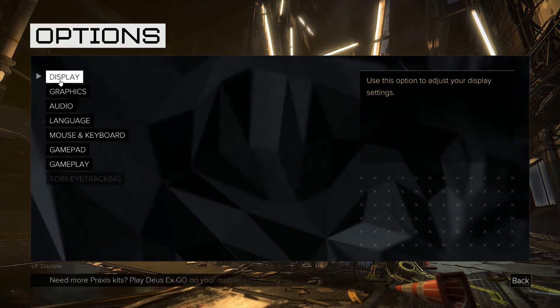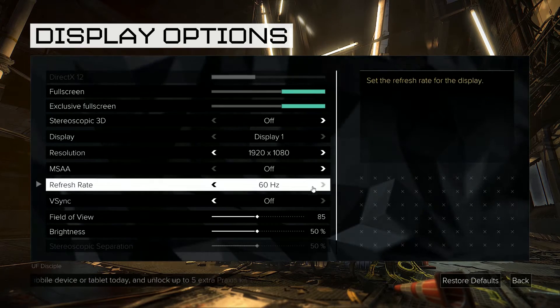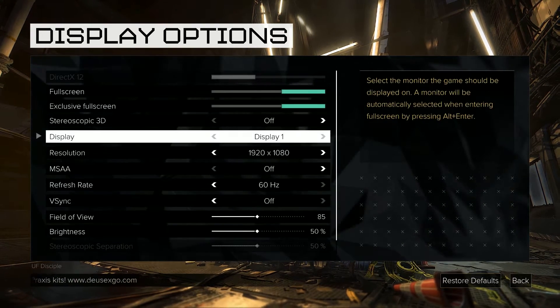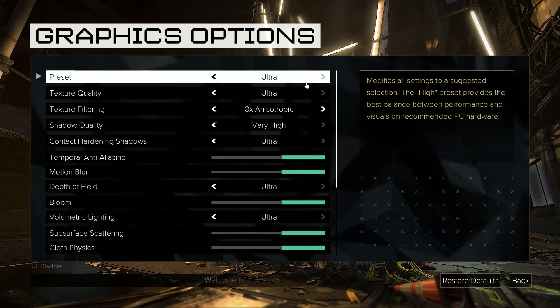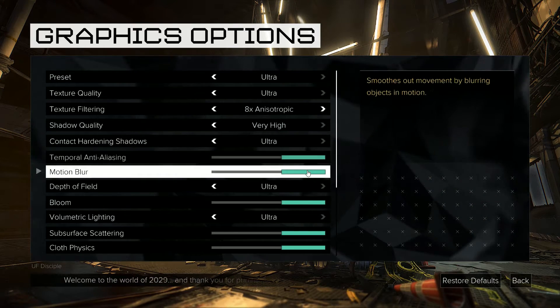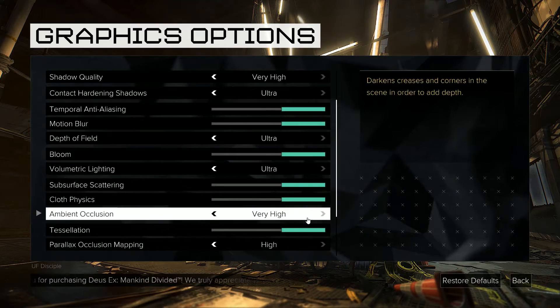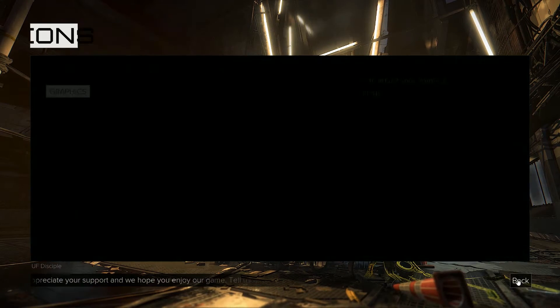For benchmarking, the game was set on the Ultra Graphics preset with MSAA turned off completely and the field of view was set to the default 85. I benchmarked the game at 1080p, 1440p, and 4K resolutions with the PowerColor RX 470 4GB and RX 480 8GB GPUs, as well as Galaxy EXOC branded GTX 1060 6GB, 1070, and 1080, all set up on my i7 6700K test bench.